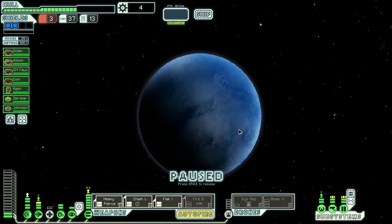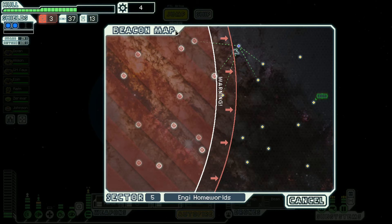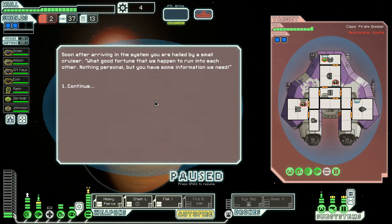Let's continue. We could really use a little bit of fuel, we could really use some more scrap, and of course we could upgrade our engine some more. Nothing there. Let's go there. Yeah, some fuel would be really nice. And there we go — pirates.